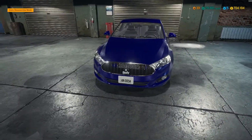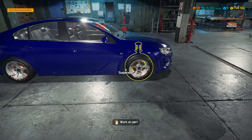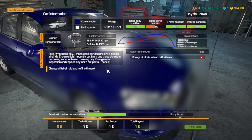In today's episode, we're going to be taking a look at this. This car doesn't look too bad — maybe a little brake job here, but is that going to be it? Absolutely not. Our customer says those used car dealers are a special kind. My crown, which I recently got from one of those clowns, is becoming worse with each passing day. Do a general inspection or replace any worn parts, and we must change the oil.